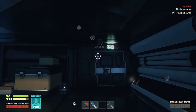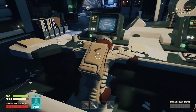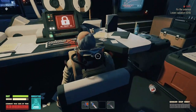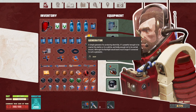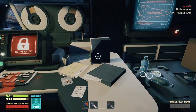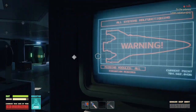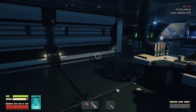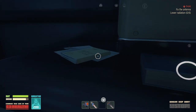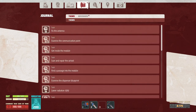I don't remember where we left off. Cards — don't you guys have any card? All right, we have full inventory. You guys really don't have any card on you? Let me quickly check it. Fix the antenna, lower radiation.